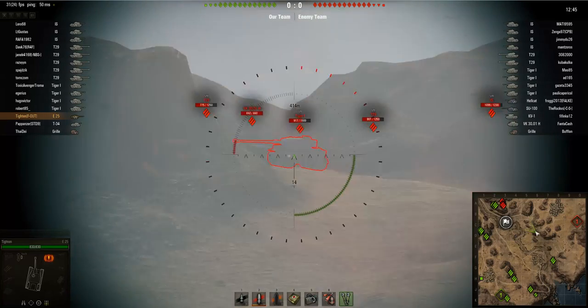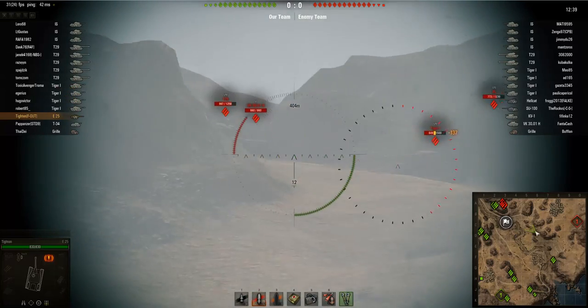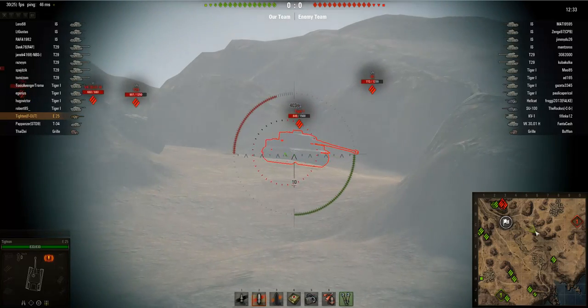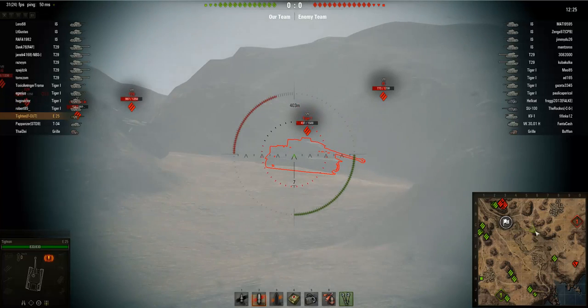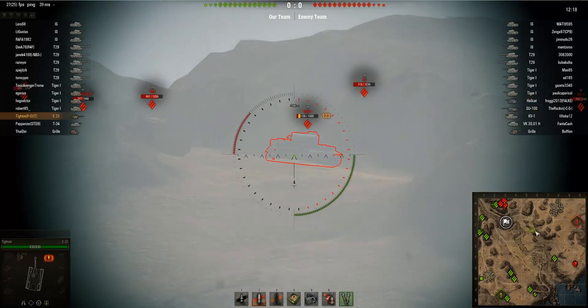Now he's switching to AP ammo because he's basically got the rear of these guys, so he doesn't have to have good penetration — look at this, this is absolutely ridiculous. You might say it's all good if you fire APCR ammo, but it's not all about the premium ammo. The premium ammo is quite a deciding factor in penetration, but this is very long range and APCR loses penetration a lot faster over range. It's also a question of positioning — look at this great positioning.